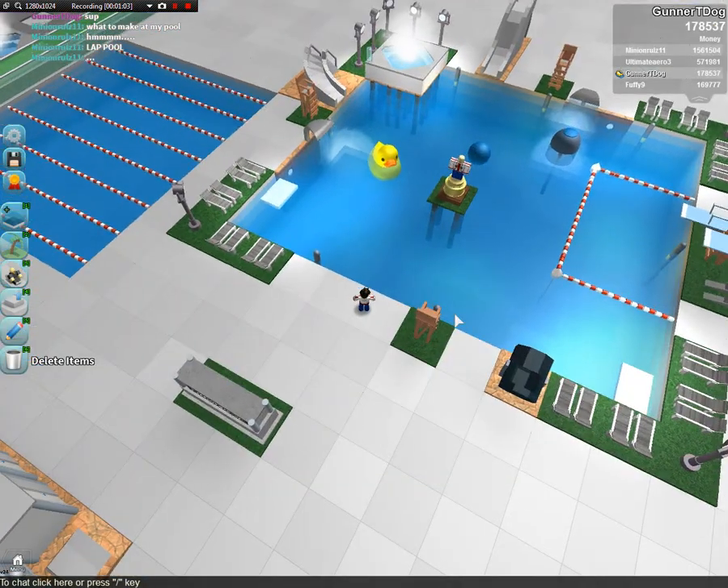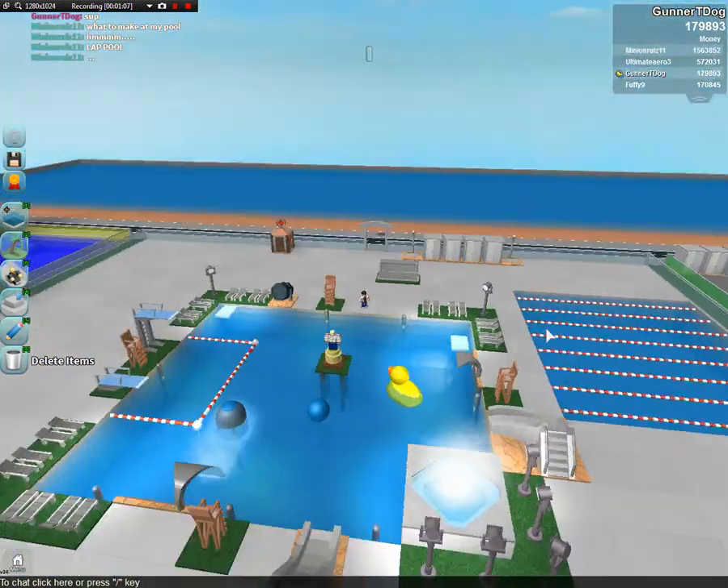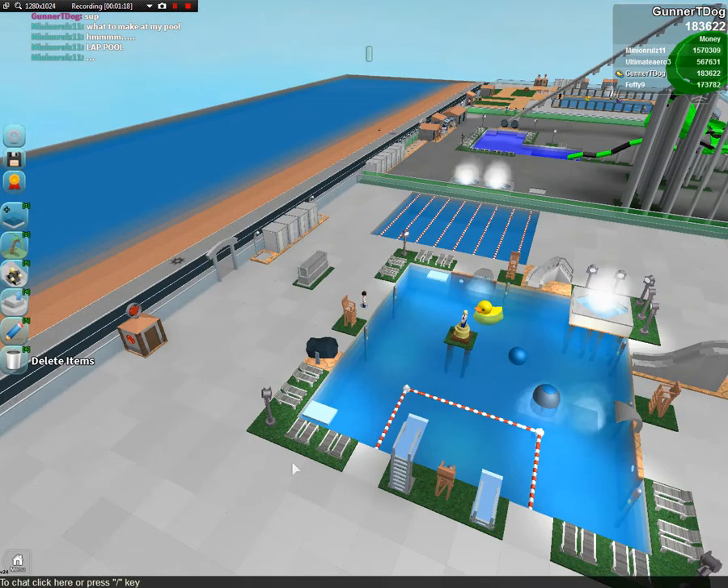Obviously I put those two diving boards, and I put a bunch of tanning bits everywhere. Then over here I put a bunch of spotlights looking over this hot tub, and then you can sit in and just view the pool there. And I got spotlights in every corner.